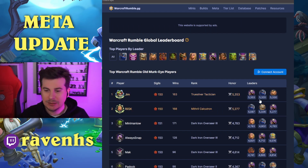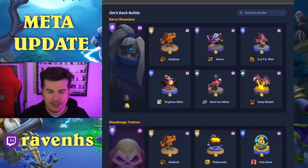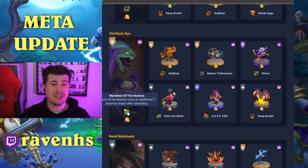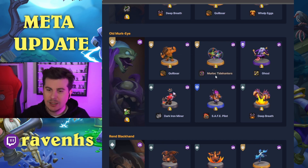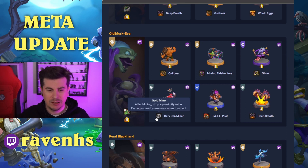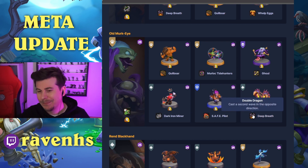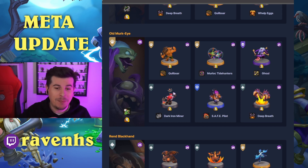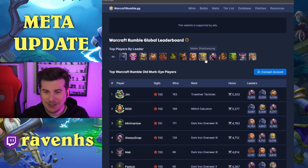Next we have Old Murkai, being led by Jim — fantastic name. Old Murkai with Marathon of the Murlocs, extending the time to summon more Murlocs — very strong. Bristleback Quillboar, Murlocs with Bubbles, Ghoul with Armoured — something I haven't seen too often, but very strong and awkward to deal with. Dark Iron Dwarf with Gold Mine, Coming in Hot, and Deep Breath. More and more people getting hold of what's the hardest thing to get in the game — I jammed a lot of Deep Breath at BlizzCon.